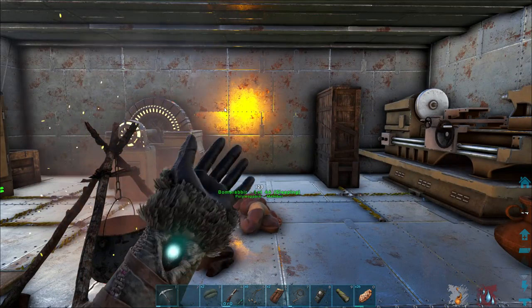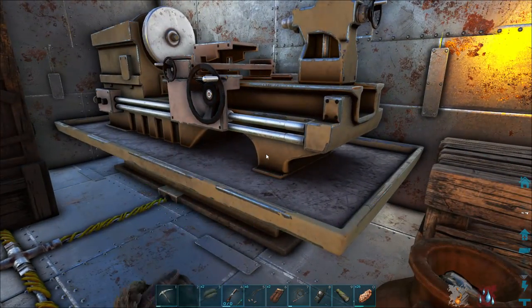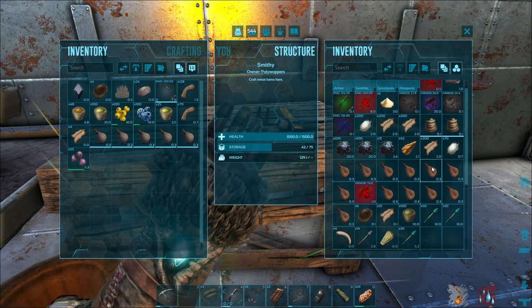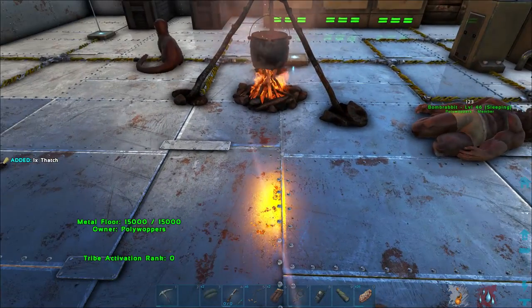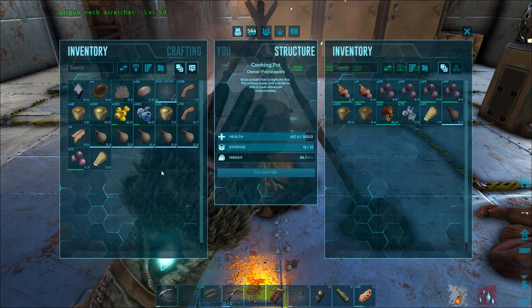It brings back the good old times — making recipes in cooking pots. The industrial cooker used to be a lot lower of a level too, so it's a different situation. Now, what we need is more thatch.